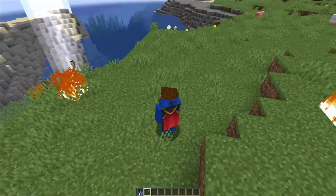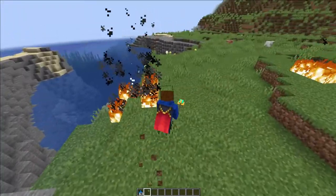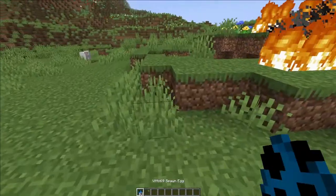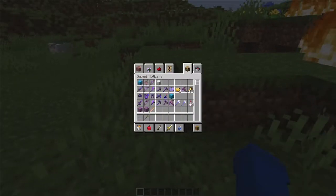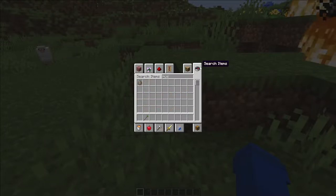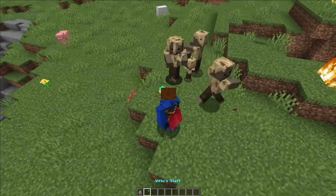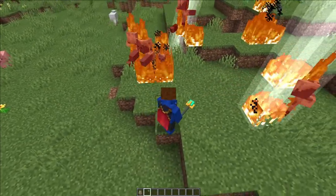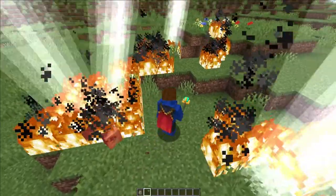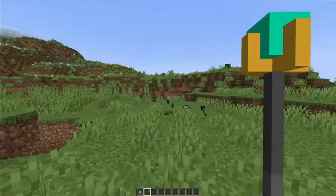It shoots lightning at any mob at a 10-block radius. So if you can see those, it's gonna - like, if I just put some husks, hold on, put down some husks, like a couple of them - it's gonna strike all of them at once if they're in a 10-block radius.